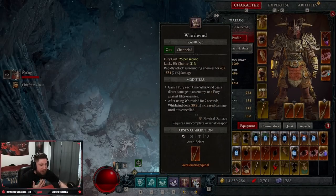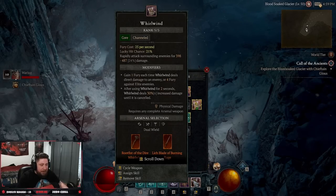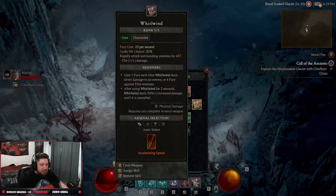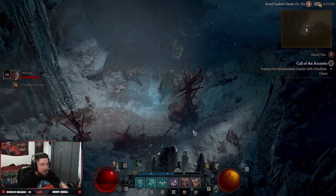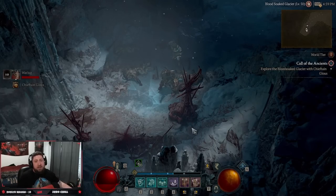That's the whirlwind leveling one to fifty build! You can change any of the skills if you want — dual wield, bludgeoning, slicing, whatever you want, and you can keep it on auto-select which works really well too. That is barbarian whirlwind leveling from one to fifty. Like the video, comment below to let me know what you think, make sure to subscribe if you're new, and as always stay gaming — catch you in the next one, peace.